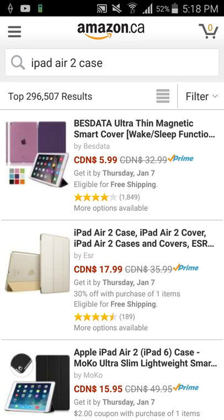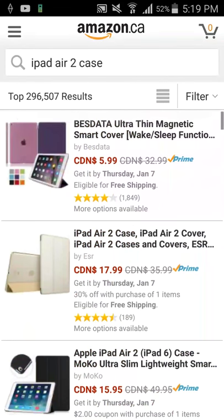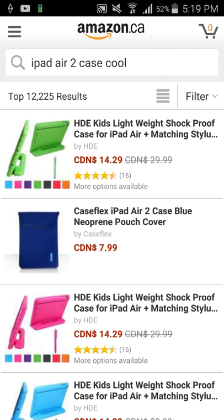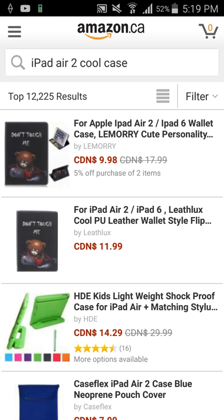Those are smart cover ones, but if you want a design one you'd want to get OtterBox and stuff like that. My iPad doesn't really need a case — people say you should get one but I like the way it is right now. I wouldn't mind a smart cover case, but I'd like to get a nice design one. Searching for iPad Air case — this one right here is like $10, pretty cool and cute, plus about five dollars in shipping.